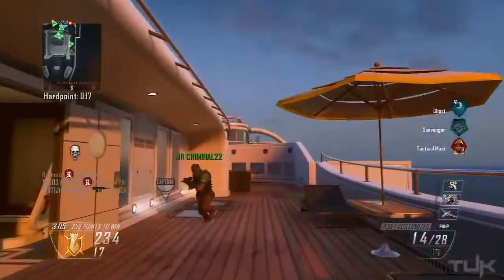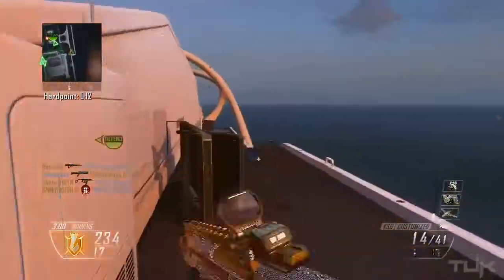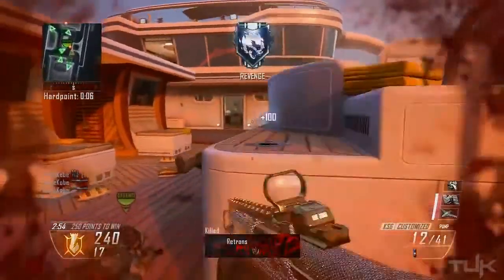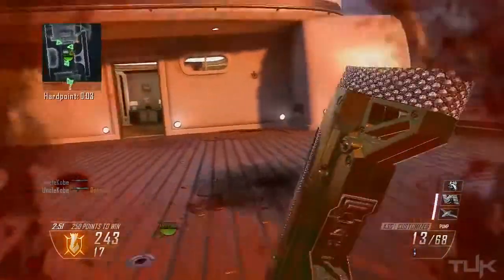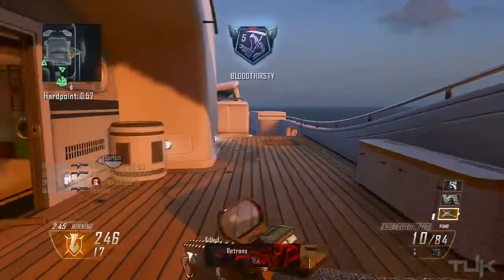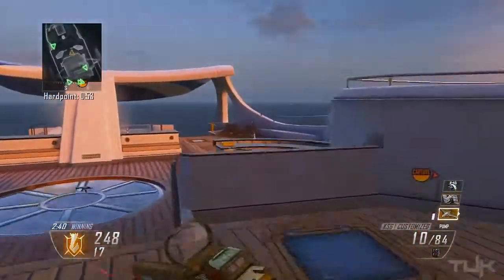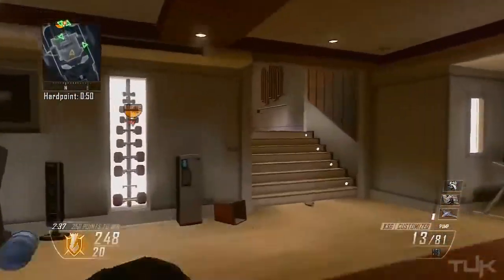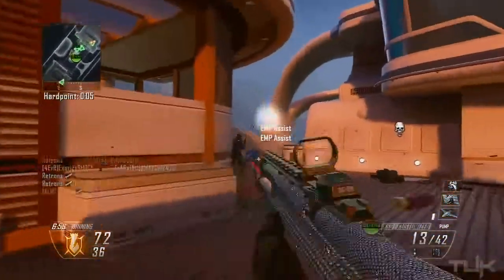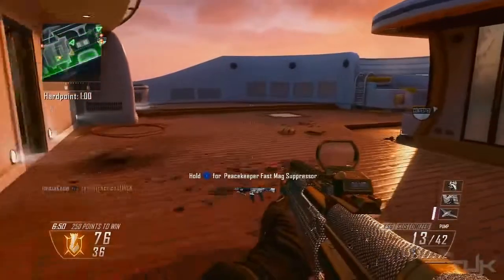Once you finish the one-shot kill challenge with the S12, just spray like a madman and take advantage of its semi-auto abilities. Now the KSG — this is definitely my favorite shotgun. A lot of people call it overpowered, but the fact is you get one shot and if you miss you're probably going to get killed. The accuracy is ridiculous though — if you aim at a wall and keep shooting, each slug hits the exact same spot. For attachments I like to use three: long barrel, laser sight, and a red dot. With the long barrel, your one-shot kill range is incredible — medium-range encounters feel like one-shot kills too, so you're not limited to close-range fights.